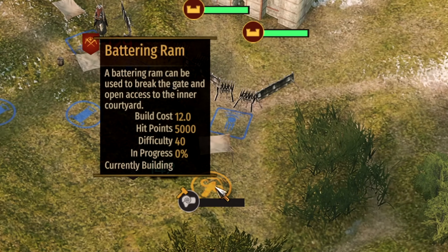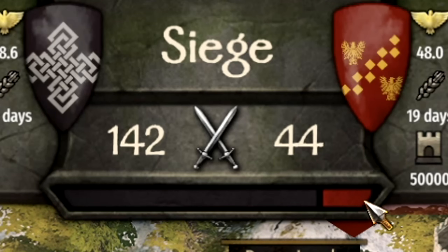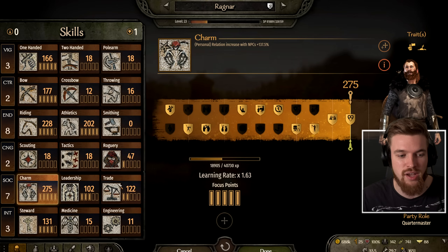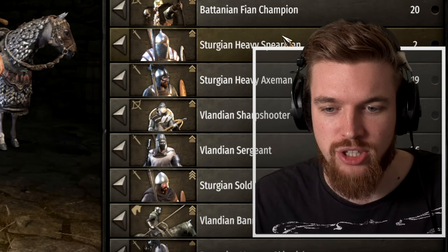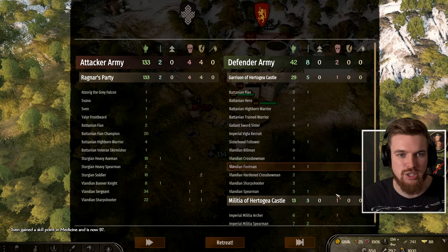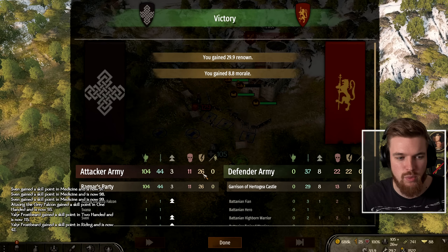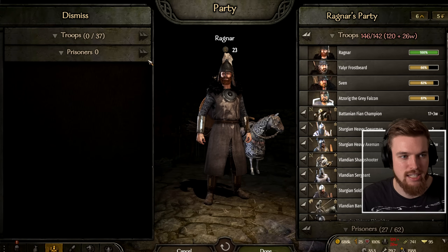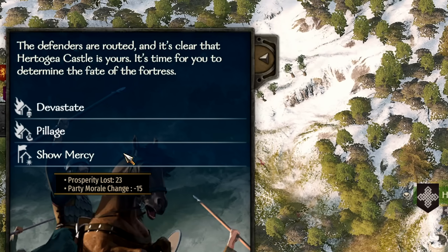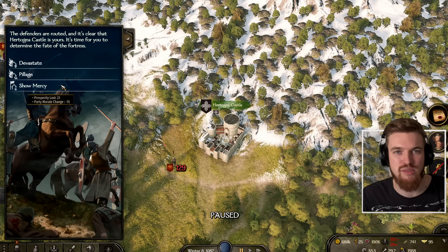Since there are only 44 enemies in this castle we can just go ahead and lead the assault ourselves. My character has a party troop size limit of 142 and various skills and perks that increase party size further, but in most cases you'll still likely be outnumbered. So the best thing to do is get as many high level troops as you can, and before the attack save the game in case anything goes wrong. We'll send in our troops and resolve the battle - we only lost 11 men, 26 were wounded, and we now have the castle. Show mercy here because you want to manage this castle and not have them rebel against you.